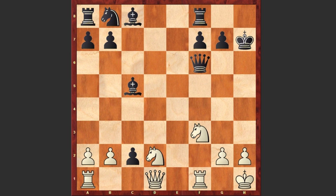Bxh7 check, Kxh7, Qxh7 — and now Qxc2 check, forking the king and the bishop.